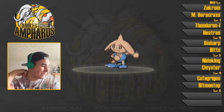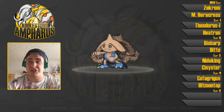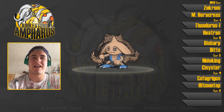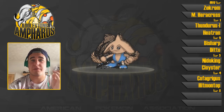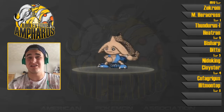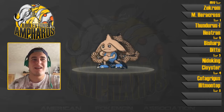Pick number 10 is Hitmontop. I prefer Hitmonlee — it literally went a turn before me, so I was gutted about that. But Hitmontop does get a choice of Intimidate and Technician abilities — we'll probably rock Intimidate most of the time to help its decent defenses. It gets Rapid Spin, and also Foresight which allows you to hit Ghost types with Normal-type moves, so Rapid Spin can't be blocked. It also gets Close Combat, which is a fantastic move.